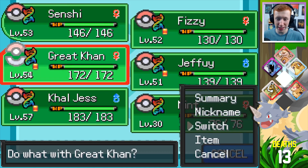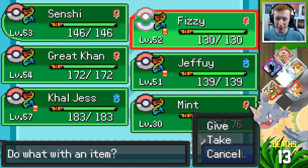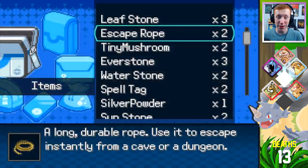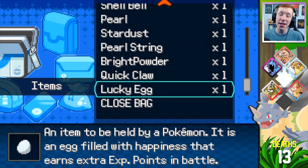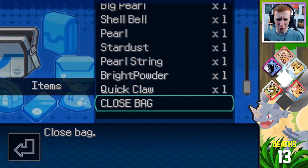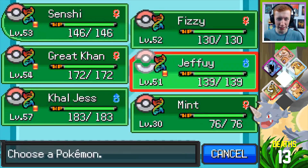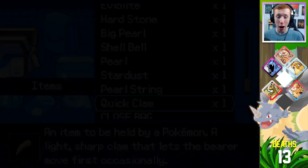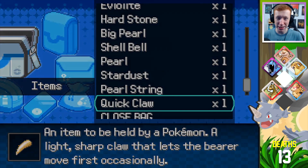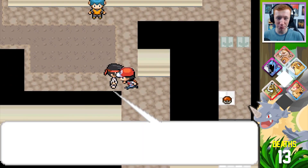I'm going to put Senshi in the front and give Senshi the Lucky Egg because I want Senshi to get as many levels as possible — it's a flying type and obviously has an advantage in this gym. Also, I just picked up a Bright Powder. Let me give you a Bright Powder. Actually, I have a big weakness to this gym — just now realizing that, which is a little bit scary. But I'm going to try my best.